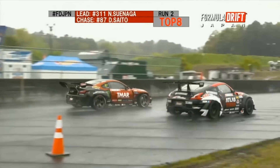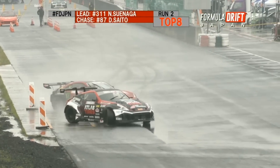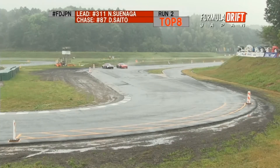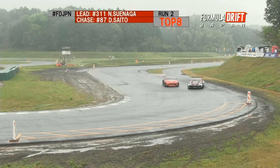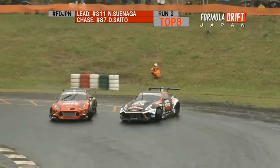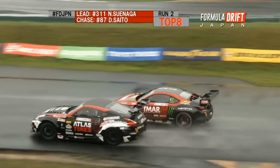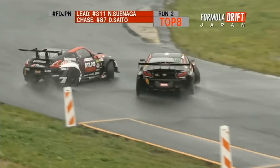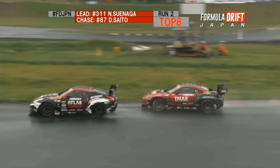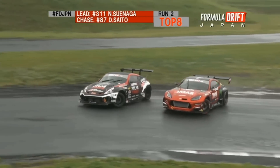Daigo's going to be in the chase while Suenaga's going to be in the lead. And here they are coming up to Outer Zone 1. Look at Suenaga getting a little crazy here, and Daigo right there keeping that close proximity like he always does with his aggressive driving. And Suenaga diving right in on him right there — beautiful job. Is he going to be able to hold it all the way through into this touch and go? Correction by Suenaga right there. Way to make it interesting right here to the finish by both drivers.